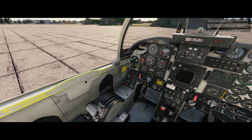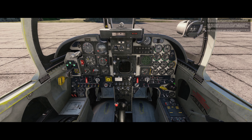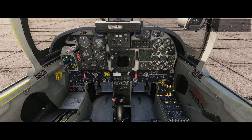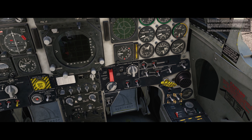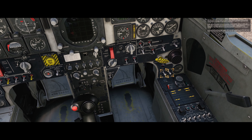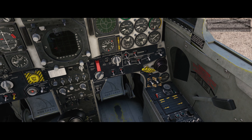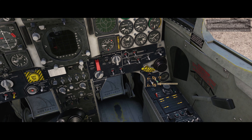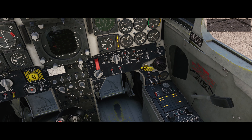Alternating current is provided by two generators attached to the left and right engines. Each generator enables when engine RPM reaches 48 percent and stops generating when RPM drops below 43 percent. On the right vertical panel are two three-position switches marked L GEN and R GEN with a reset position below. On the emergency signal panel are two warning lights - L Generator and R Generator - which light up when the corresponding generator is disconnected. Set the generator switches to the upper positions using Right Control + Right Shift + H and Right Control + Right Shift + J.